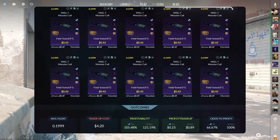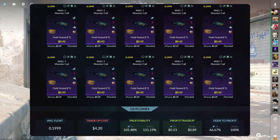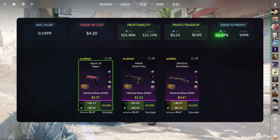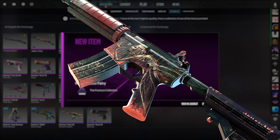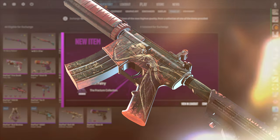The fifth tradeup consists of 10 field-tested restricted skins from the Fracture Case below a 0.12 average float. Make sure to get each input for $0.42 or less. This tradeup costs $4.20 total and has a 105.48% profitability after Steam fees with a two-thirds chance to profit each time. Both the Glock Vogue and M4 Tooth Fairy are profitable. Let's break the curse — three, two, one — right in the middle. We'll take it, that's profit. At least it wasn't the XM. Maybe we can get some more profit.